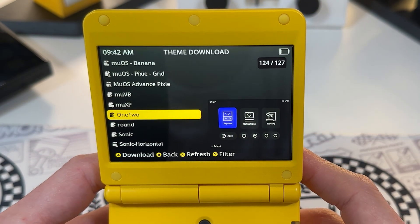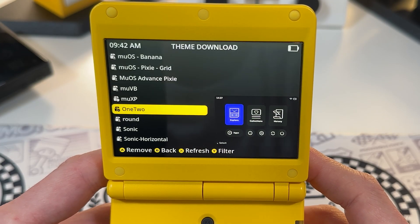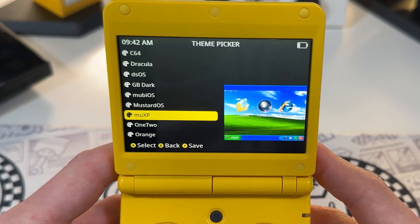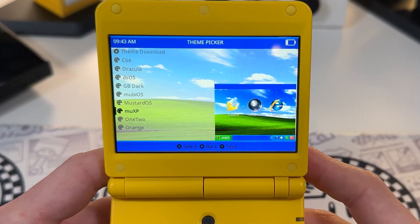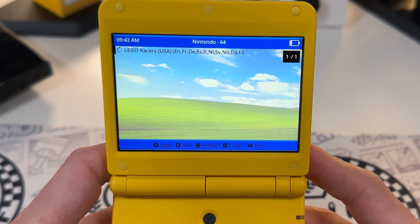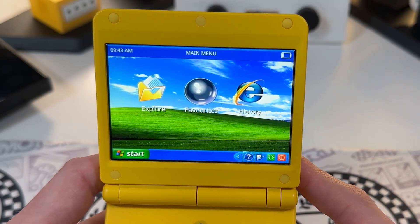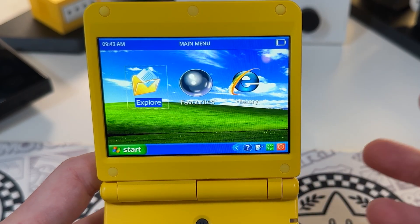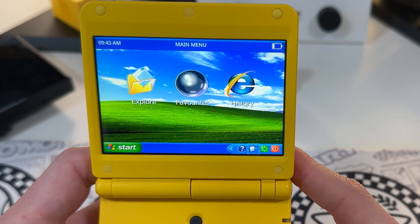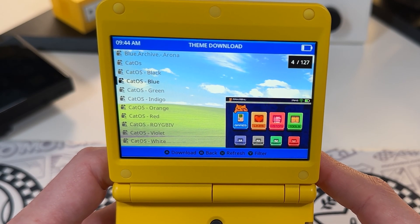Either someone updated my theme or they've added some backwards compatibility, but this is as good as my MuXP theme has ever looked. I did not expect my own themes to be in that theme downloader, let alone for them to work so well on MuOS Goose. I thought they broke on the last iteration. Thank you MuOS theming team. I am loving how easy and clean it was to just browse, download, and install themes - that is a massive improvement over the old ways. 127 themes, all beautifully indexed.